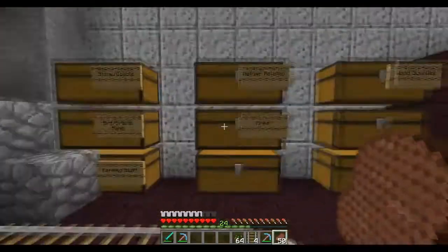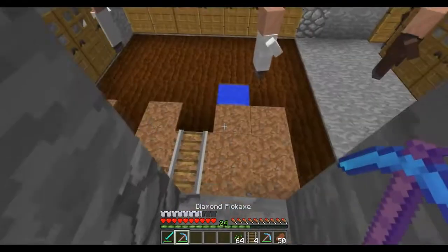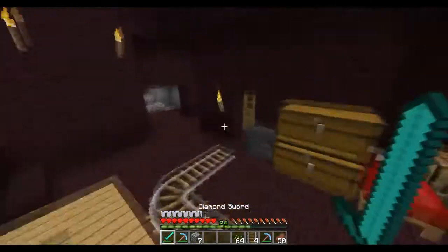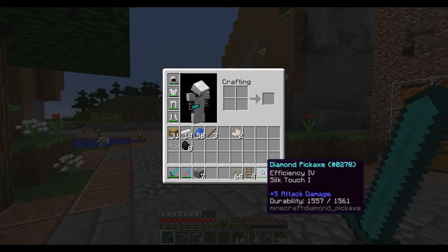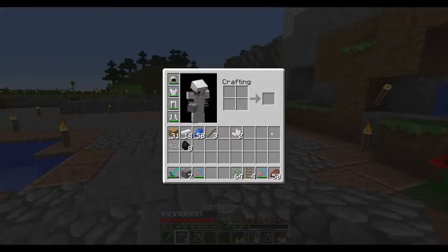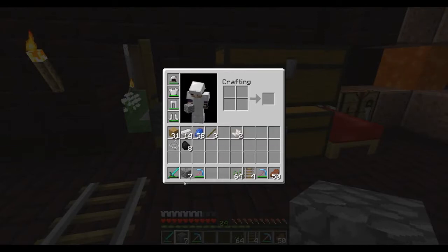Today's episode we're going to be strip mining a little bit, just doing a little bit of talking. I got my first efficiency 5 unbreaking 3 pickaxe, and then I have a silk touch pickaxe here because I lost my fortune pickaxe back when I died in the lava. I had some leftover god picks that I enchanted earlier and then I combined two of my efficiency 4 pickaxes to make this one.